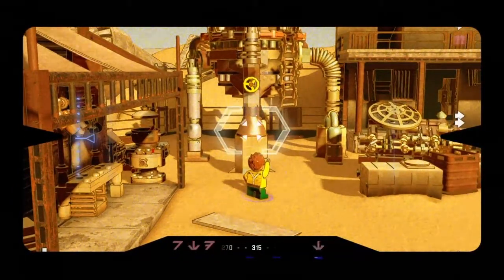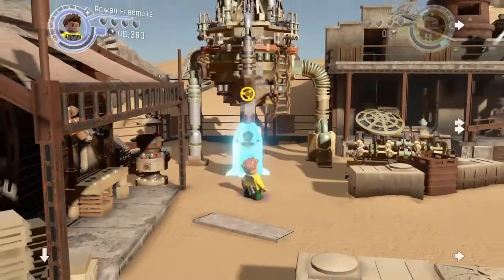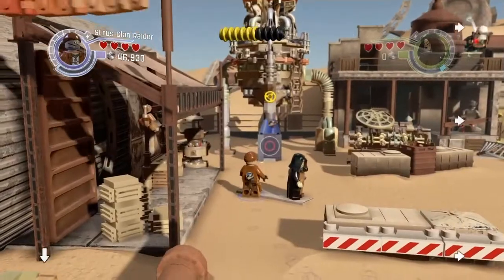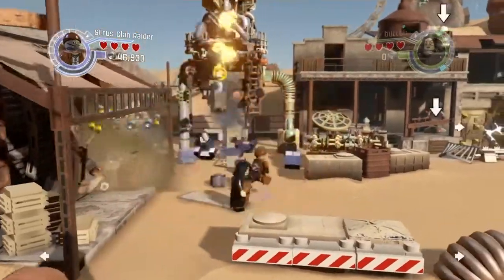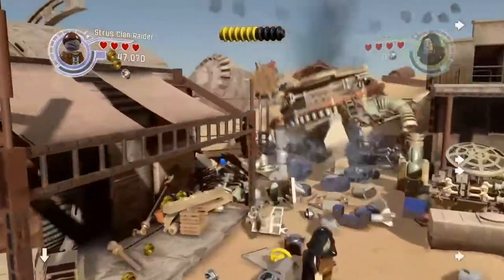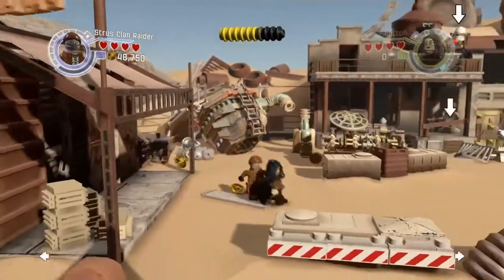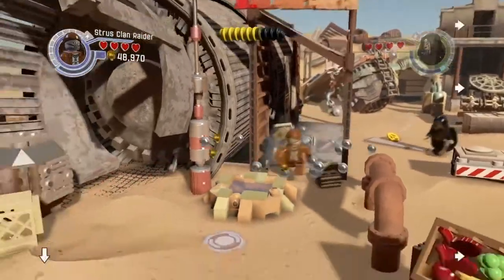I picked a scanning character after those goggles — scan that. We can do it now. Pick a character with a bomb and blow it up. It dropped something; we'll pick that up in a minute.